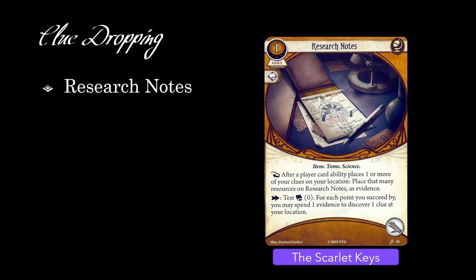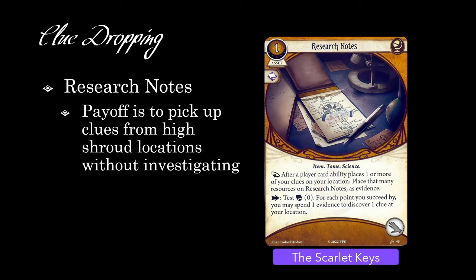Once you drop a clue — and this is going to require some other card because Research Notes doesn't do that for you — you place evidence on Research Notes. Then, once you've accumulated enough evidence, you can take a single action to test Intellect Zero and discover clues by spending evidence on Research Notes as long as you succeed by enough. What this allows you to do is drop clues on some irrelevant locations, and then move over to a high shroud location and discover clues from that tricky location without having to investigate versus the high shroud.